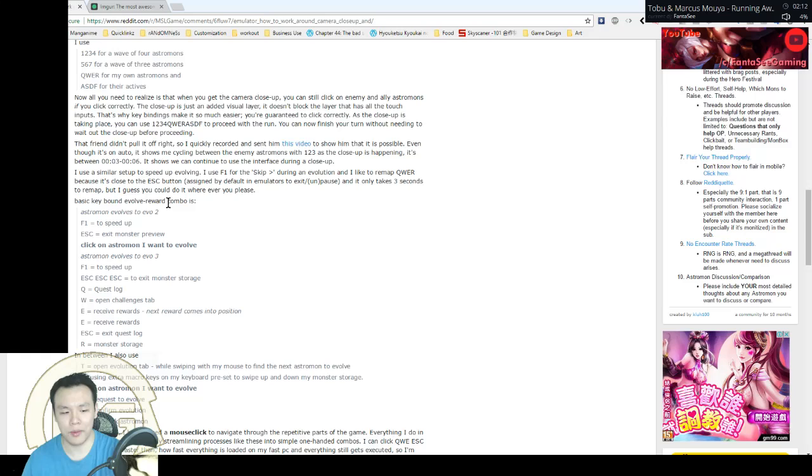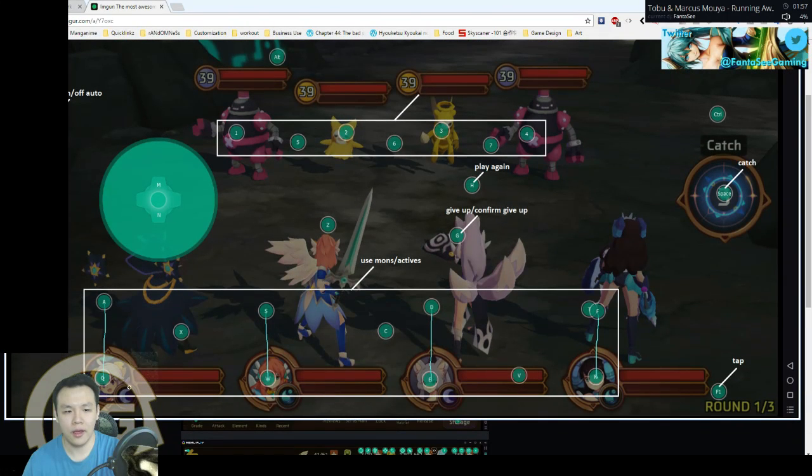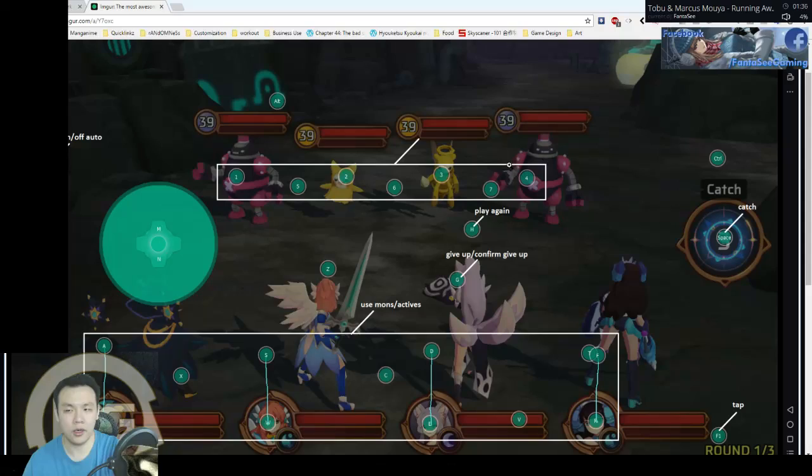If you play MOBAs, your hand is on QWER. So for most people, they'd be more comfortable keeping their hand there. The way he set it up is to have your units with QWER as their normal attack, and then you can set a key bind to do their special attack with ASDF. Then you set the target enemy as 1, 2, 3, 4, and then he uses 5, 6, 7 for stages with only three enemies.